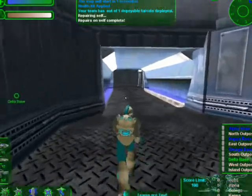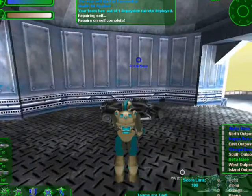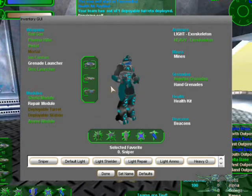Listed modules include: deployable station, deployable turret, shield module, repair module, and demo module.